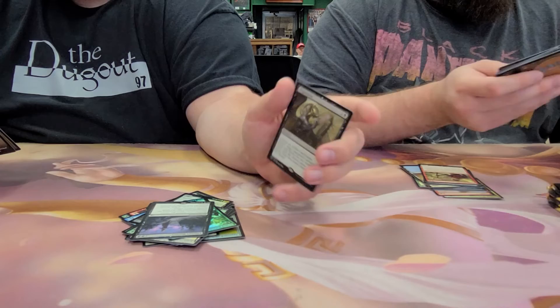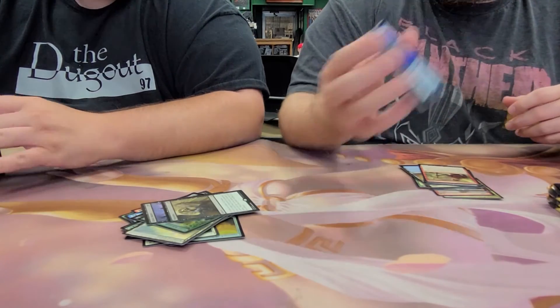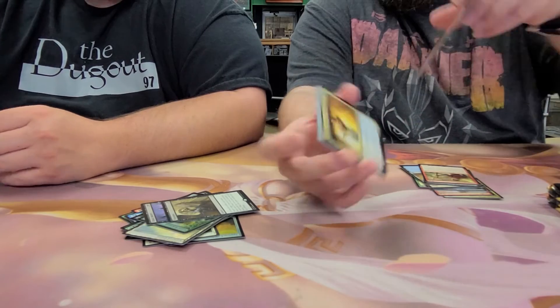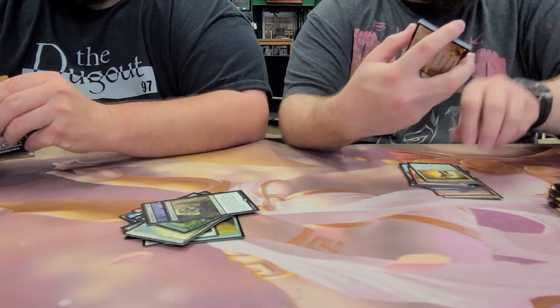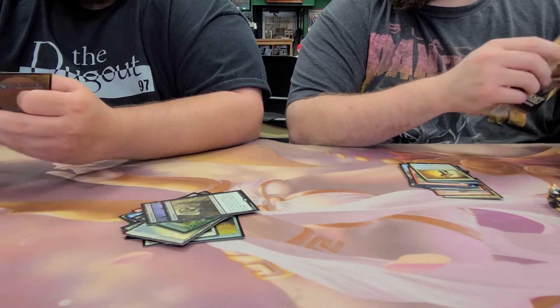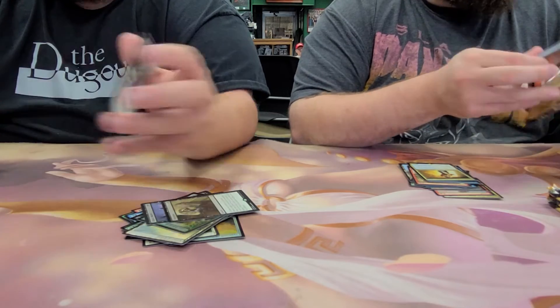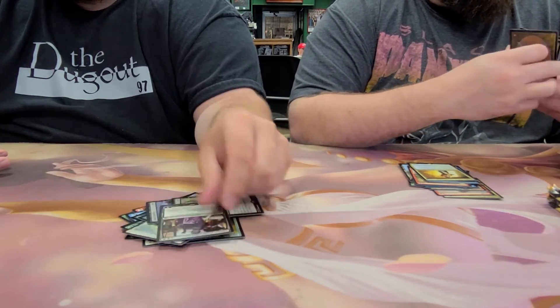We got a Dispossess. We got another foil — River Serpent. We got another foil — Temmet. There's a mythic — Liliana's Death // Mastery. Pretty good.